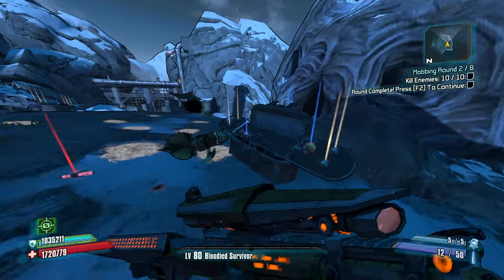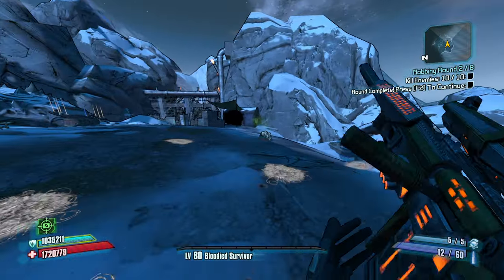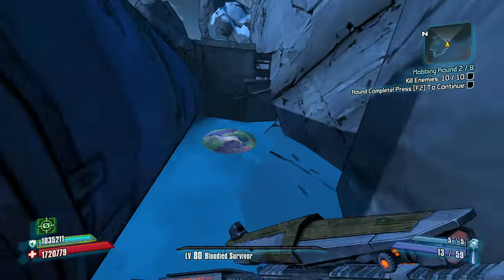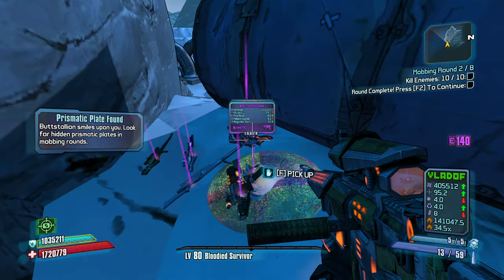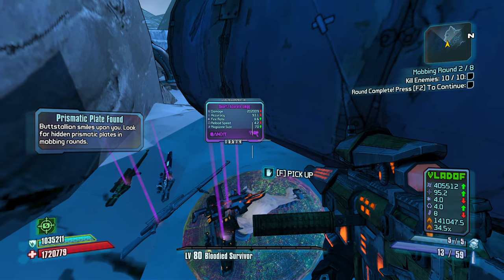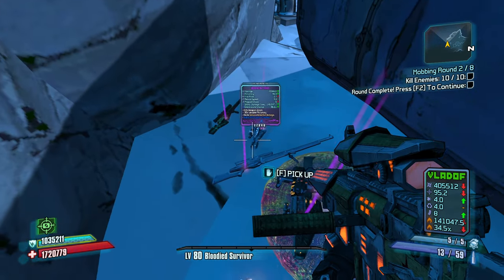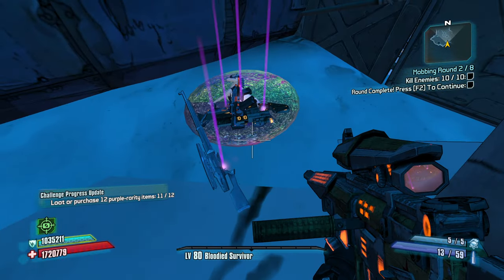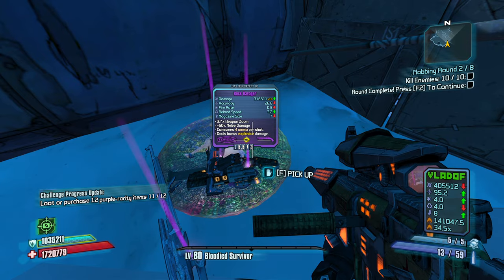I'm going to take hip fire with sniper rifles. Some people might say that's not a worthwhile skill, but I kind of like the extra hip fire accuracy with sniper rifles. And it gives you reload speed and mag size. That Muckamuck has over 100,000 damage.